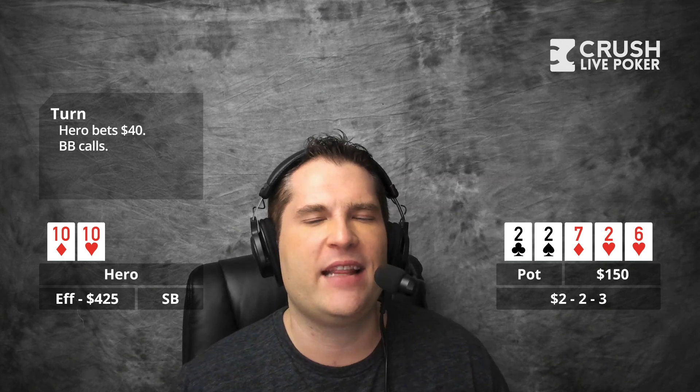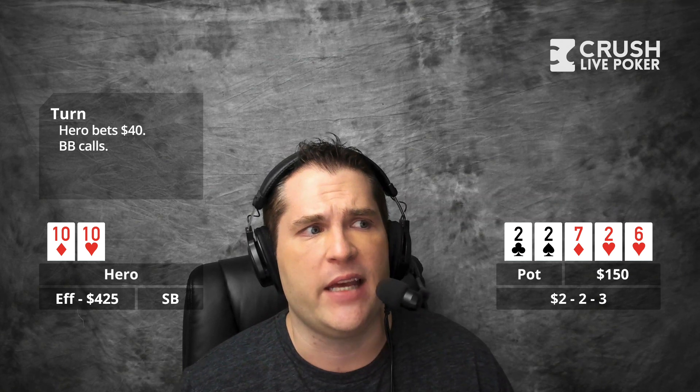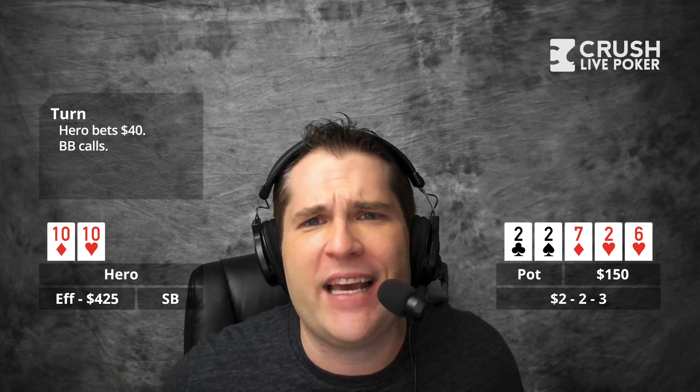Live players don't value bet enough. Now, with that being said, there is a live player even at 2-2-3 who might bet a seven here — it's deuce-deuce-seven-deuce-six, which is a full house. But for you to check to get the player to value-own themselves or bluff, they would either have to have a bluff they're calling flop and turn with — which would be a non-ace-high Broadway hand — or have ace high and bet at the end, and that's just not going to happen. They're just going to check it back. So I would never check here.